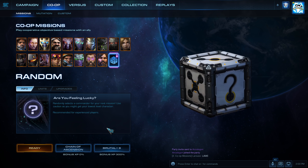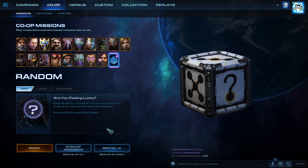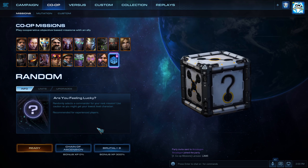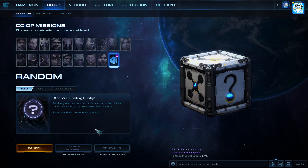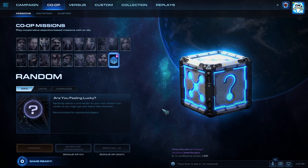What's up StarCraft fans! Today we are doing a Brutal Plus 6 mission on Chain of Ascension where we have to push Jinara against her opponent to the other side of the Rakshir map. My ally Ankalagan is going to be joining me.